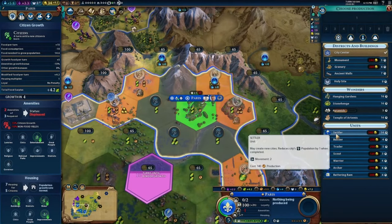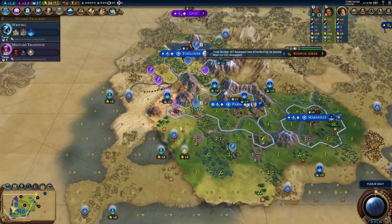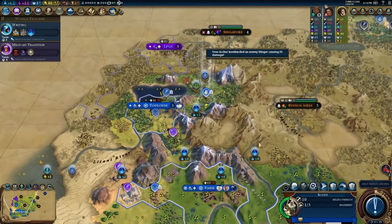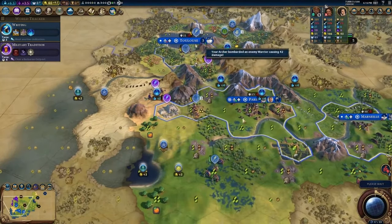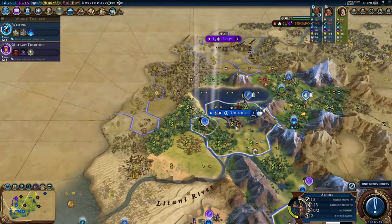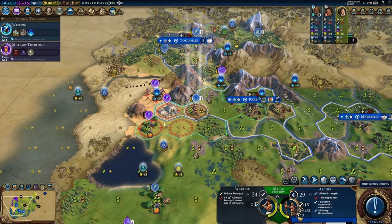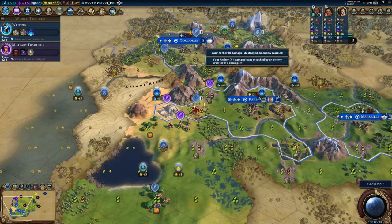Only five turns — it would really suck if I don't get those Pyramids. Another settler, another builder — I think we put a turn or two into settlers. They got scared and ran away. The scout is healed up — still pretty dangerous to go in that direction in general. We're going to attack this warrior again. We found the builder — I'd like to kill off this warrior. I can tank another hit from this warrior no problem.